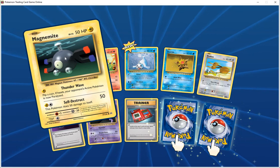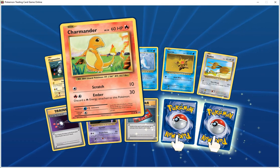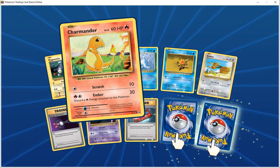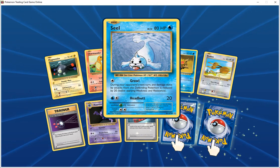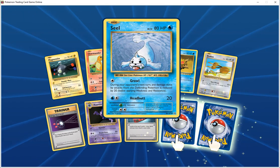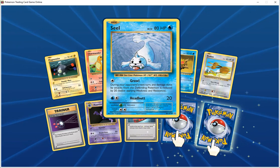Self-destruct 50 — does 50 damage to itself. Charmander HP 60 fire, scratch does 10, ember 30 — discard energy attached to this Pokemon. Seal HP 80 water, router — any damage done by this Pokemon is reduced by 20 before applying weakness and resistance. Ember does 20. Star HP 60 water, clickable 10, thrust 1 — does 10 more damage.